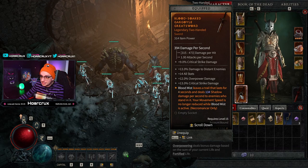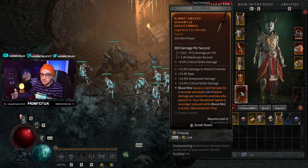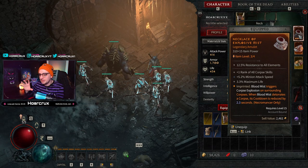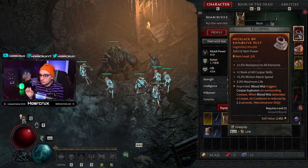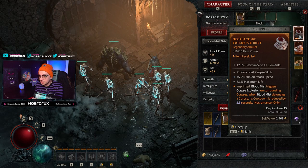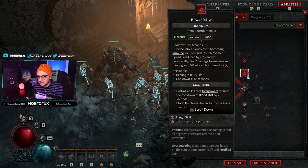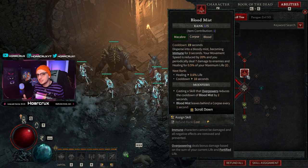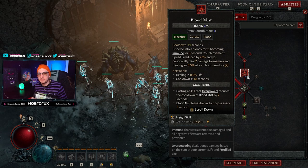You can put the Bone Spear vulnerability aspect on your weapon for a doubling effect — instead of making everyone vulnerable for 1.7 seconds, you get a full 3.4 seconds. Now, coming back to Blood Mist — this is the bread and butter of the build. This one aspect is absolutely necessary: Blood Mist triggers Corpse Explosions on surrounding corpses, and when Blood Mist detonates a corpse its cooldown is reduced by 2.3 seconds. Blood Mist normally has a 19-second cooldown, but this reduces it to literally zero. You can stay in mist form permanently, and while you're in mist form you are immortal. So you can see the synergy — you want to produce as many corpses as physically possible, and that's what the rest of the build revolves around.